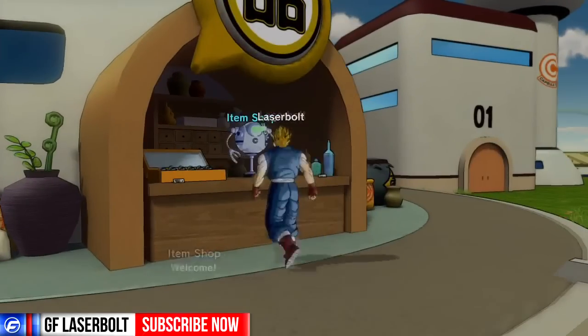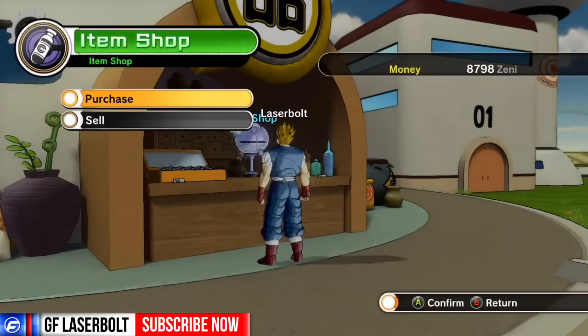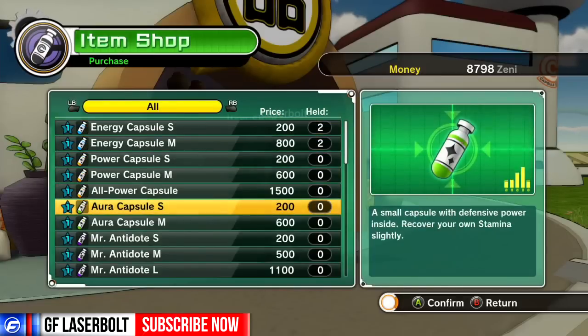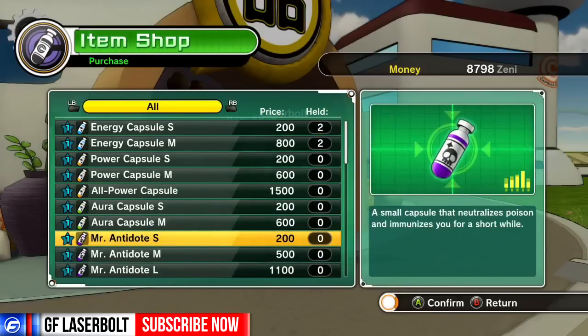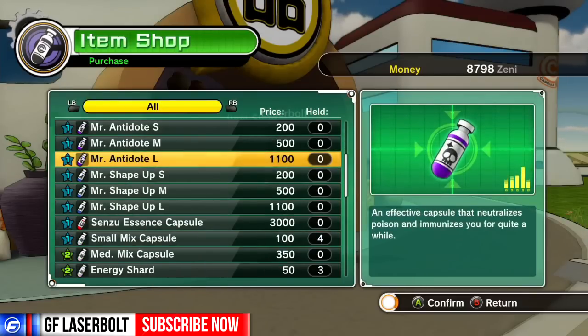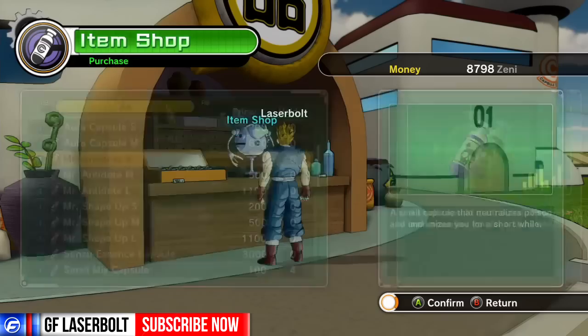You go here to purchase — you have energy capsules, power capsules, all power capsules, aura capsules, senzu, antidote, and all these capsules that you're able to obtain and use when you're fighting. Each one gives you different aspects and effects.